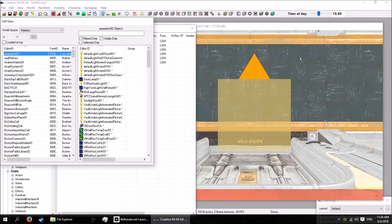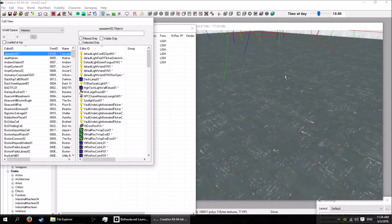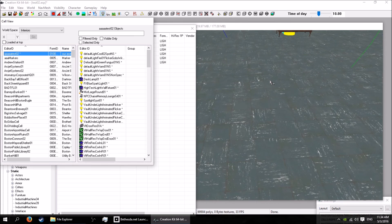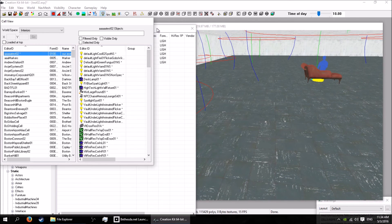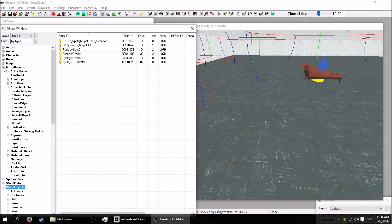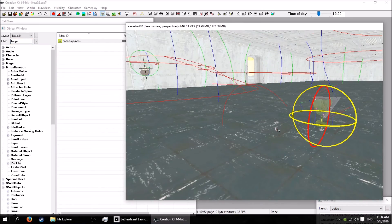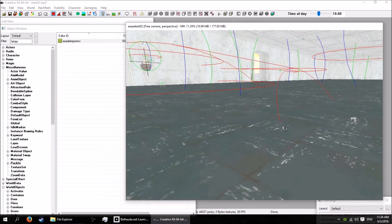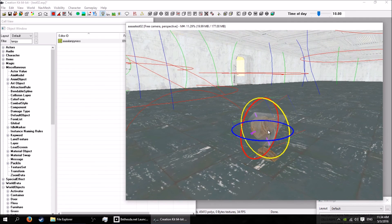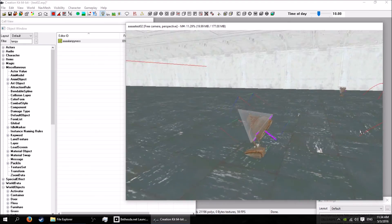Go back to our level cell window — the test level — and we should be able to just drop this in. Pack-ins are in Miscellaneous. Drop it in and there we go — we have a pack-in that we made ourselves. It's a wonderful life. It just works, just like Todd says.